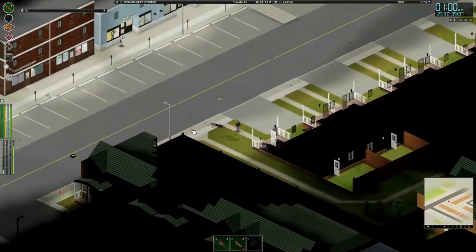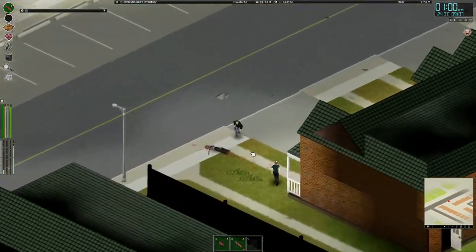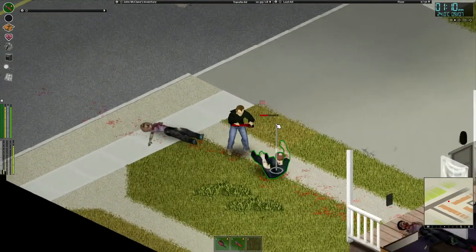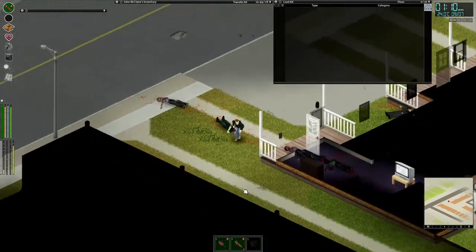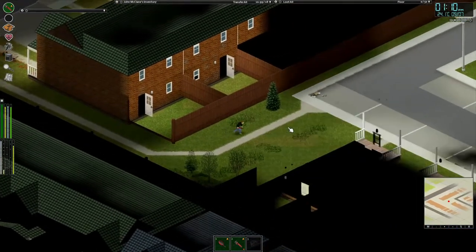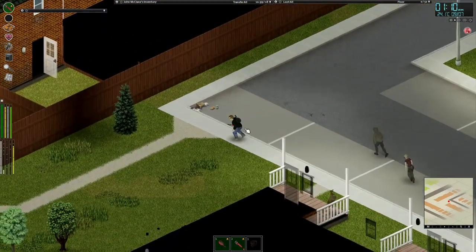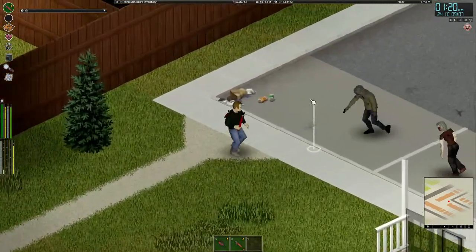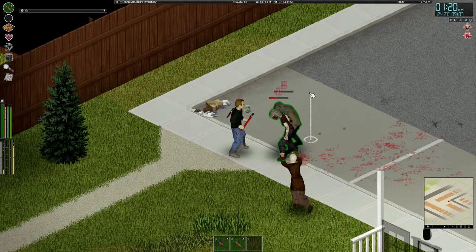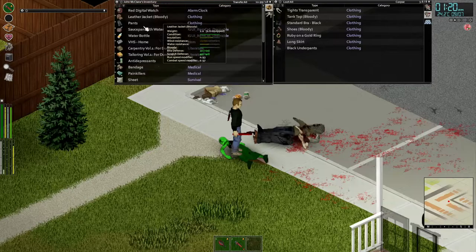I'm just going to have a little look around the neighborhood — there doesn't seem to be that many. There's a few up there and a few around here. Let's get rid of this guy. Maybe going to try and avoid the high street for now. Let's have a look around the back here as this could be an escape if we do get a lot of activity around the front. There's a couple here — I think he's wearing gloves, which is going to be nice. That multi-hit is glorious. Leather jacket — good condition, 100%.